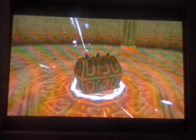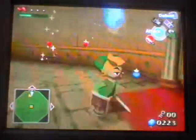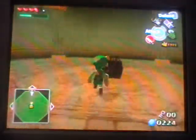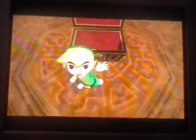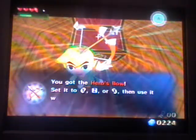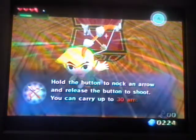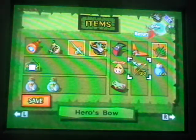And a treasure chest appearing — trigger chest. Yes, I have another full health — well, not full health, but whatever. And what is this? What could it be? We got the Hero's Bow! Yep, this is it — the bow and arrow or whatever. This is a really useful item, by the way. So we're going to equip that because we need to.